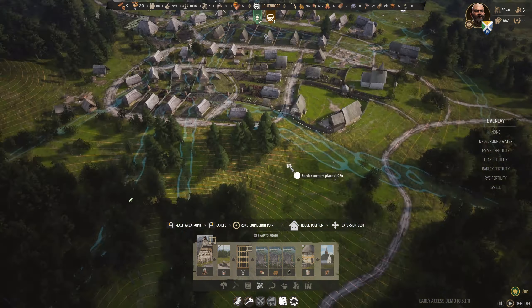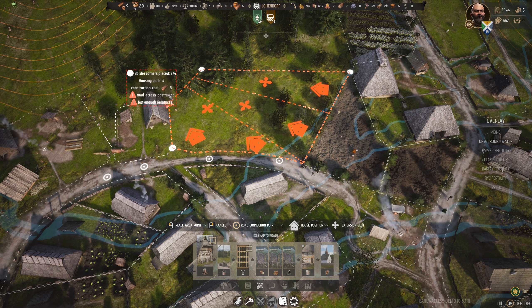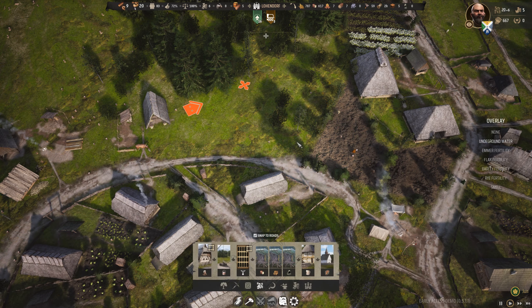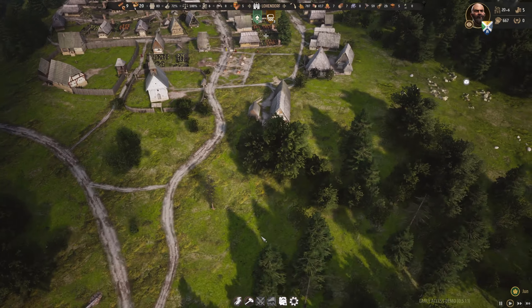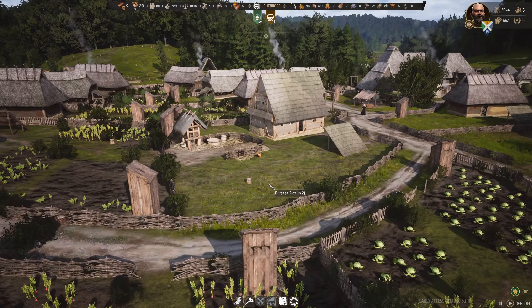You don't have to stick to squares at all. You can build in all sorts of weird and wonderful shapes. You can actually twist these so that you can build in any orientation and stuff like that. The road tool defaults to curvy, which is something that really speaks to me, and it just looks really nice.